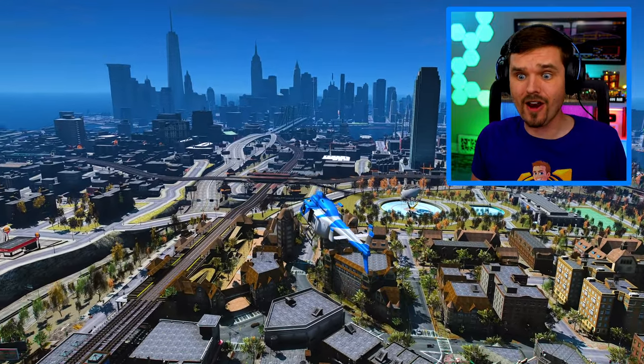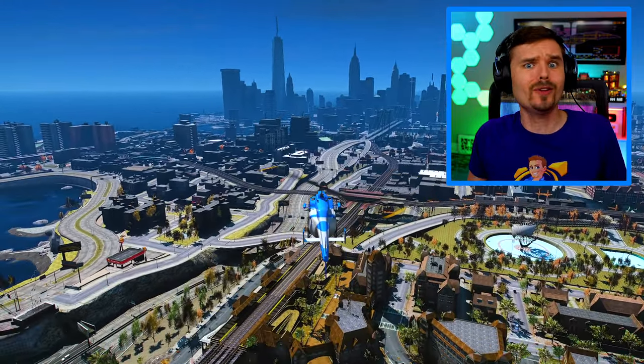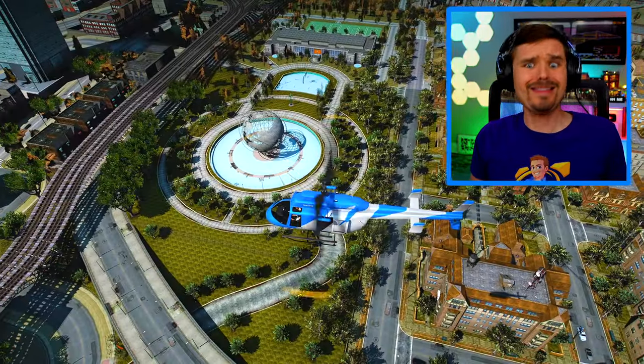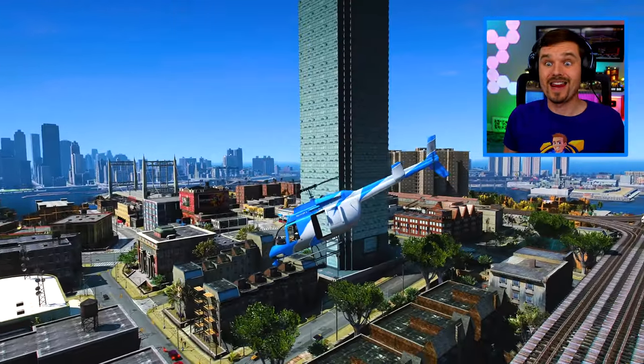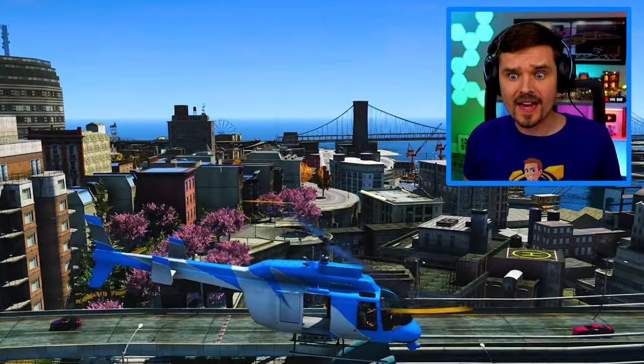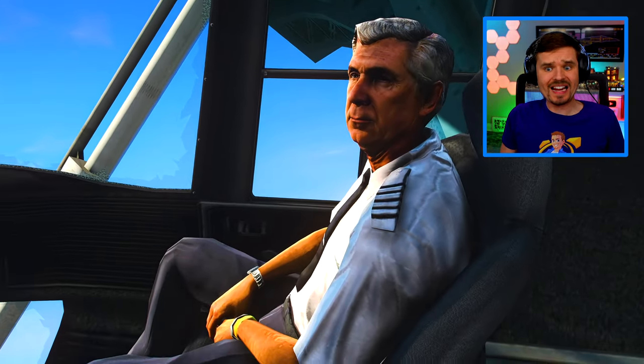Guys, check it out. We are here in Liberty City. It looks beautiful, doesn't it? There's all kinds of cool sights out here. Like, check that thing out. What is that? And over here we got some kind of a skyscraper. And check it out — right over there on that side of the city, there is a... Fire! Walter, are you okay? Oh no, we got fire. Come on, Walter, we gotta get out of here.